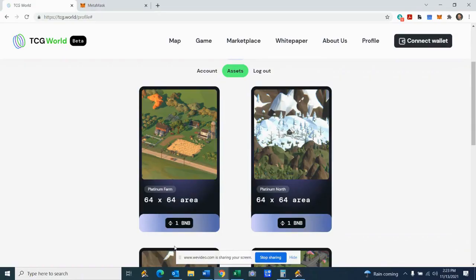All right, so after you've purchased your virtual land, you're going to head over to tcg.world. It's easiest to do this on a PC and connect with your MetaMask, which I showed you in the last video how to do. Just click connect, click profile, and then click assets, and you're going to see the virtual land that you own in this area down here.